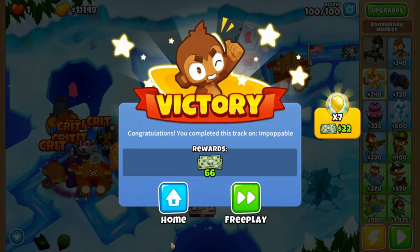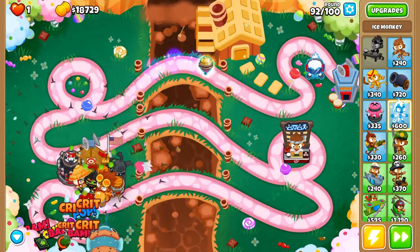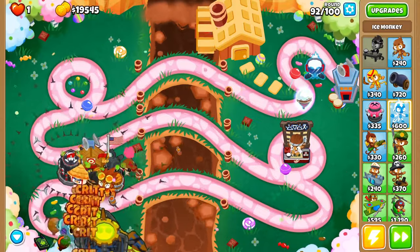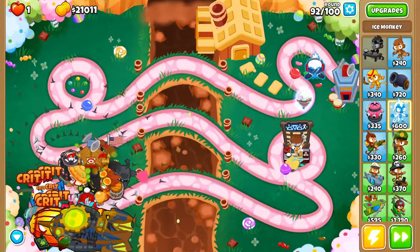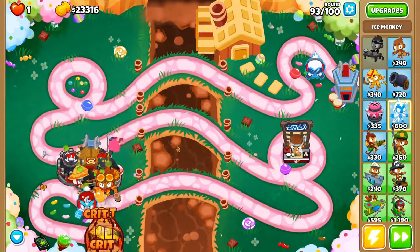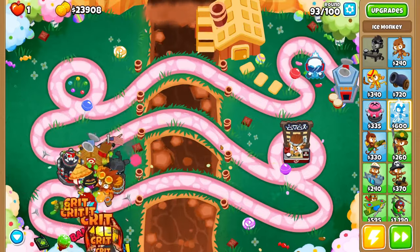With this strategy you can consistently pop 7 Golden Bloons, and if you are determined to get the 0-3-0 village in time you can always pop 8, though it does make the rest of the run a little more difficult. That is the fastest way I've found to pop Golden Bloons, and it will help you get both the achievement and extra monkey money.